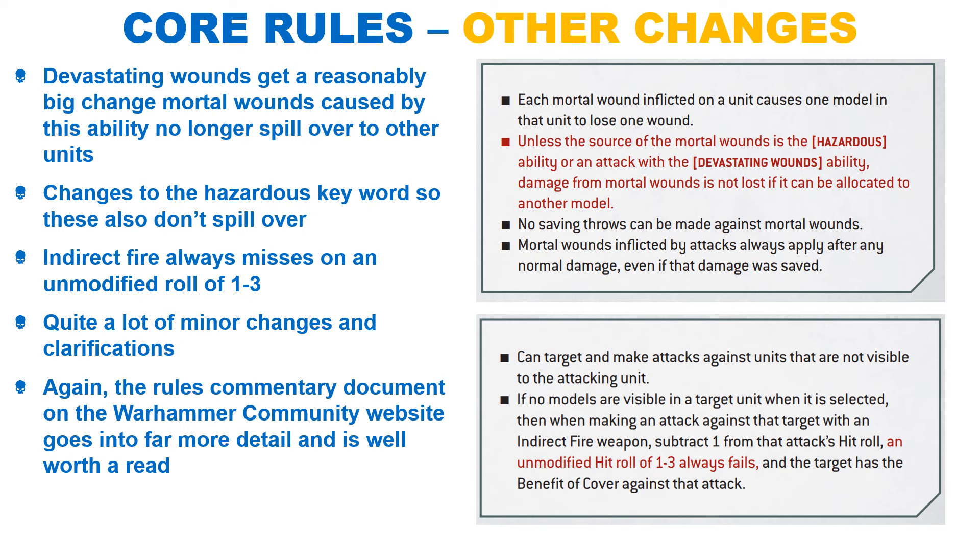For example, Lucius allows you to take Noise Marines as battleline, but rules as written you technically couldn't do this. They have confirmed that you can do this even though you declare your warlord after choosing battleline units. I'm sure I've missed some things due to the sheer number of changes; I would recommend reading the document on Warhammer Community, as it also has a load of new FAQs and updates to the rules commentary.